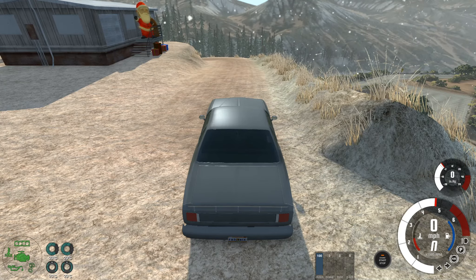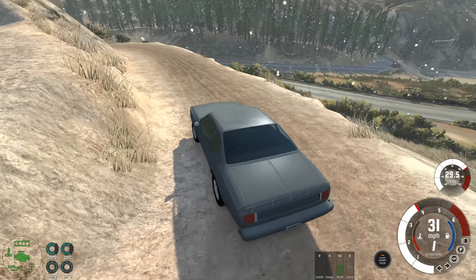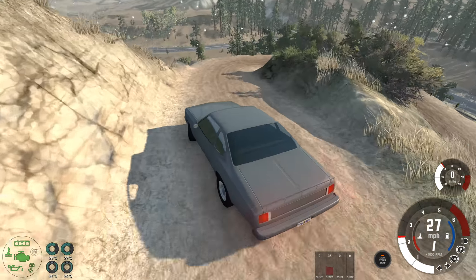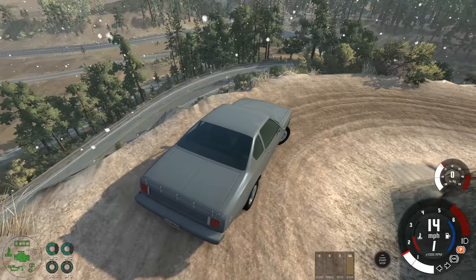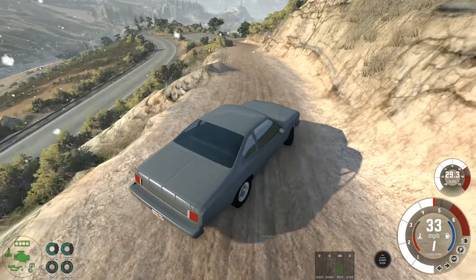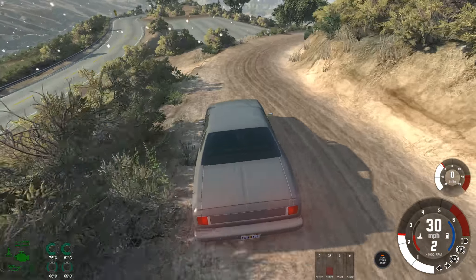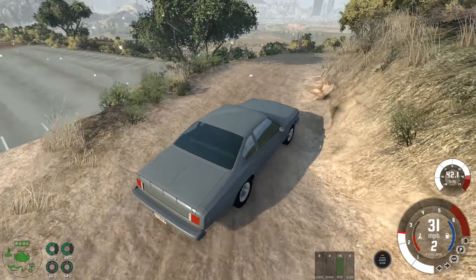As far as spectacular crashes go with the Moonhawk, aside from probably the finish line, we're not actually likely to see anything too crazy — unless something very bizarre happens. Primarily because there is so little grip in this car that you just can't go quick. It's just slipping and sliding, and it can't use any of its ferocious power.